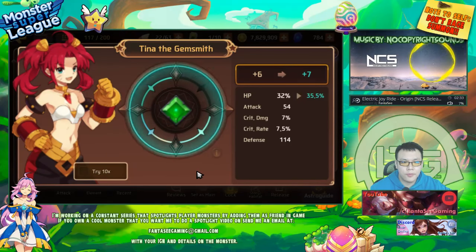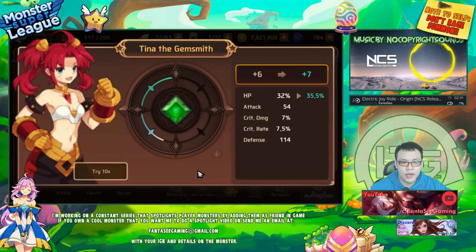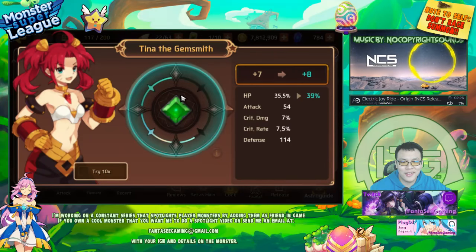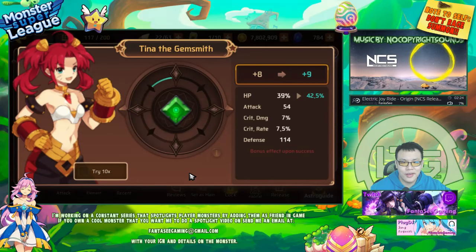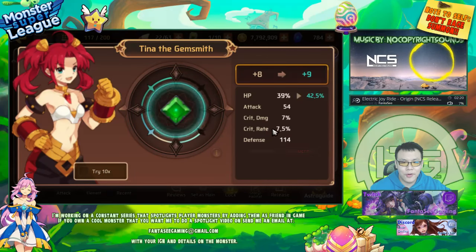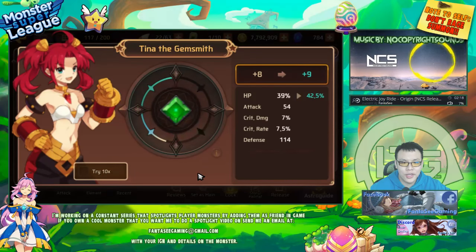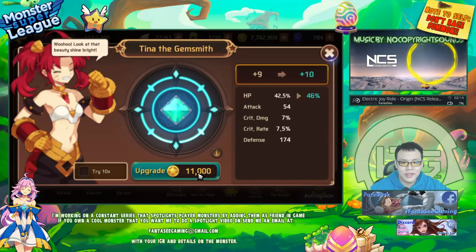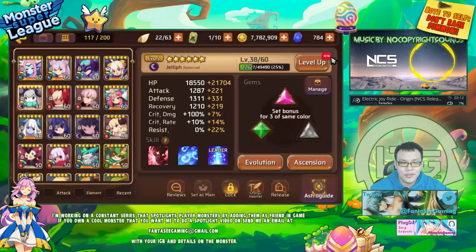This one's already messed up - it went to flat defense twice and already spawned a flat defense, so it's pretty bad. I have two more chances for it to go to crit rate to boost her crit rate a bit. I definitely want her crit rate to be boosted. Crit rate is probably the best secondary stat I could have on her just to make sure I can utilize the crit damage of her being a dark type monster. One in four chance please - don't go to flat stat. Oh my god, defense three times - this gem is ruined.